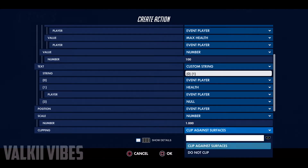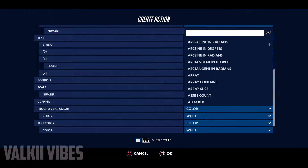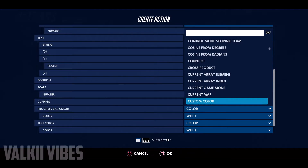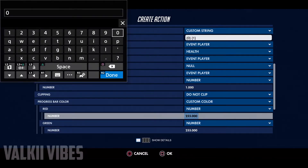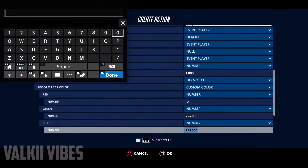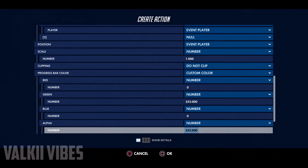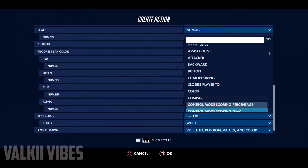For health clipping, if you want it to show through walls, set it to 'Do Not Clip'. If not, use 'Clip Against Surfaces'. For color, use a custom color — set red to 0, green to 255, and blue to 0, so the health bar will be green.